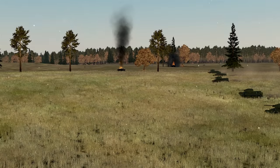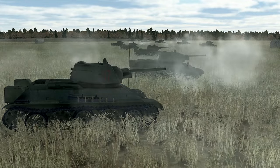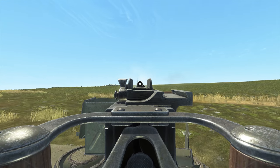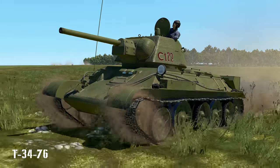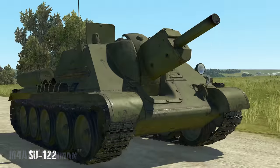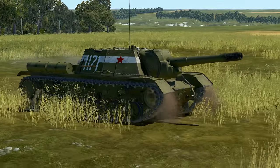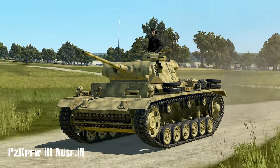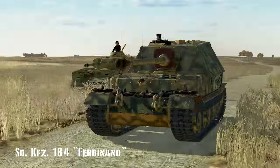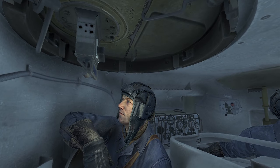The most exciting part of any armored combat simulation is the vehicles themselves. Tank Crew comes with 10 highly detailed armored vehicles with fully modeled interiors, exteriors, and crew members. The Allied tanks included are: the T-34/76, KV-1s, M4A2 Sherman, SU-122, and SU-152. The Germans get five tanks as well: the Panzer III, Panzer IV, Panzer V Panther, Panzer VI Tiger, and the Ferdinand.